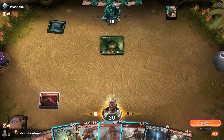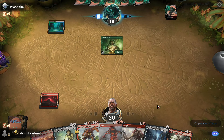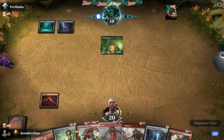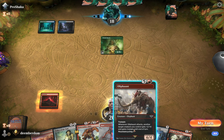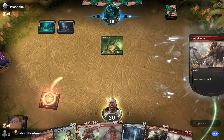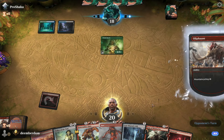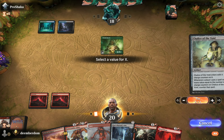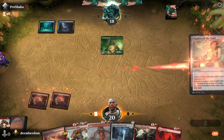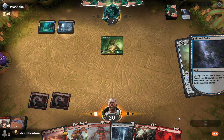The question is: do we cycle Oliphant right here to get a land, or keep it to help pitch-cast Fury? The opponent just passes. I do end up cycling the Fury and just going to attempt a Chalice for one here. It doesn't appear to be an Elves deck, but obviously they're playing some one-mana spells, so we'll see if we can get them with a Chalice.